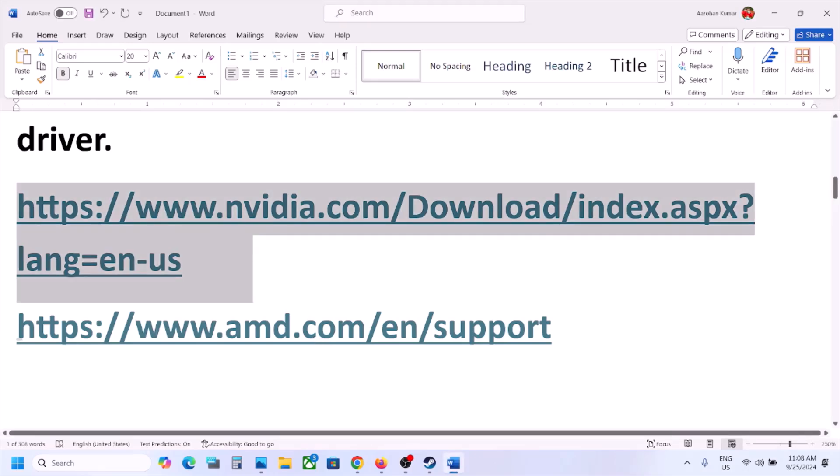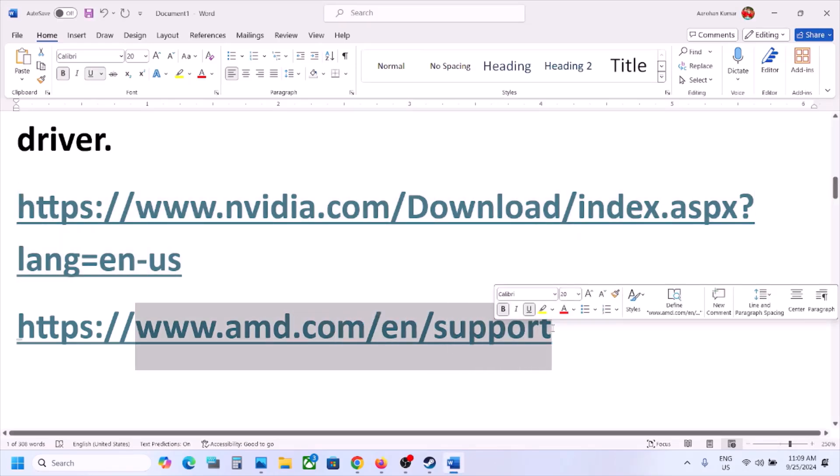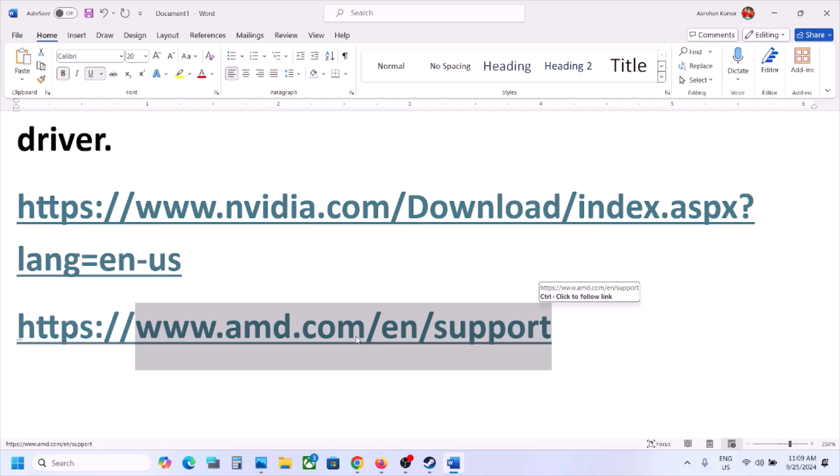For AMD users, first uninstall the current version of the graphics card driver that is installed. Uninstall it, then restart your computer. Go to the AMD website, select your graphics card, make sure you select the right one, select the right operating system, and proceed with the installation. After installation, restart and then launch the game.